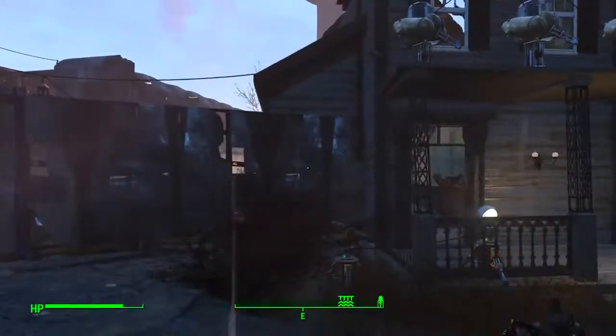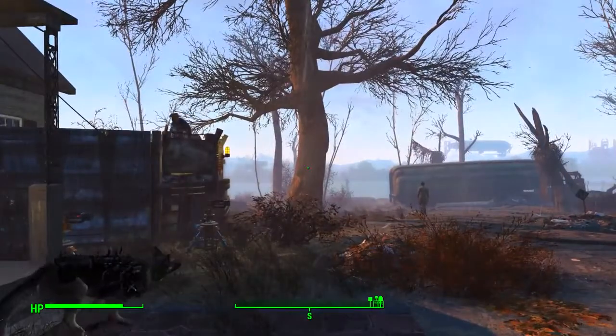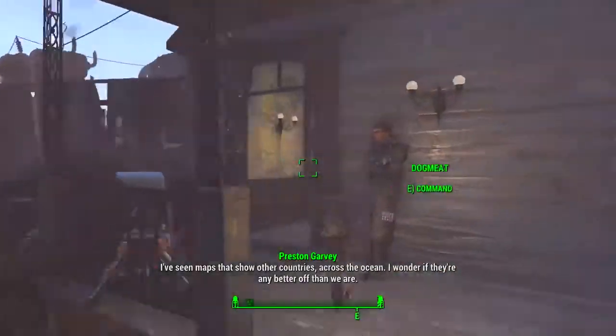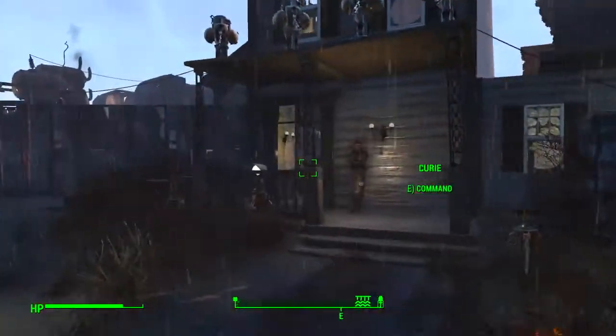However, I cannot fix how stupid my settlers are. The issue I have is that this area is all fenced in — the only way in and out from this angle is this main doorway.